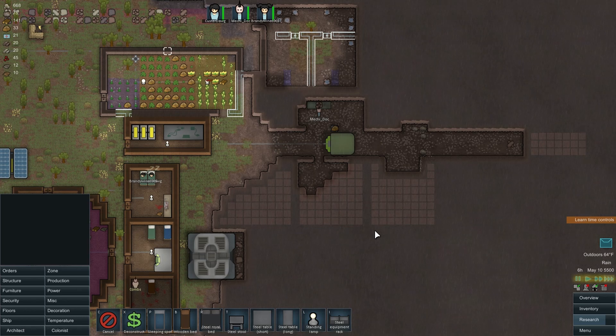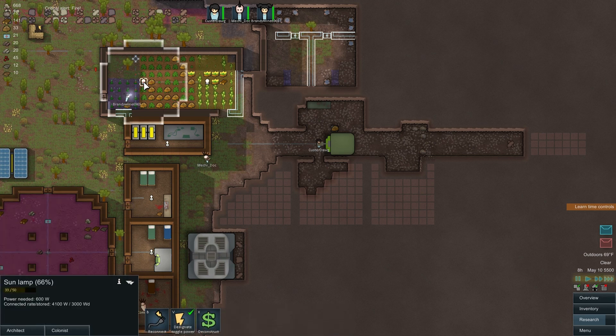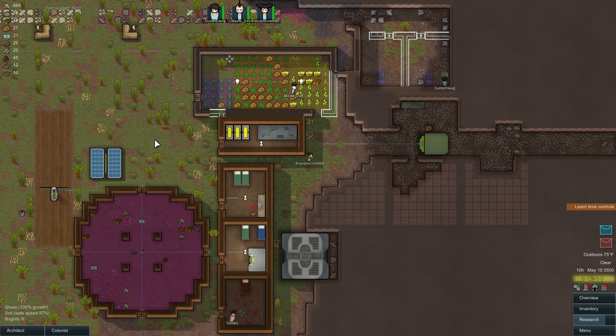I always make the same mistake in every let's play - I never see the rain get in there. See how the rain got in and short-circuited the sun lamp? The rain's there so it just puts it out right away, but still I do want it to be enclosed.